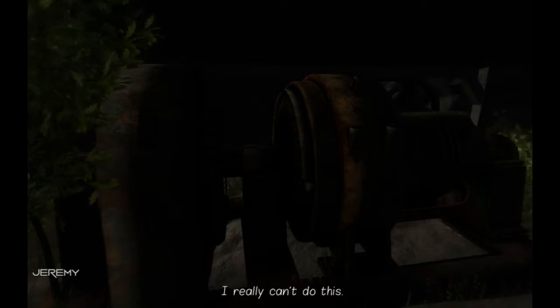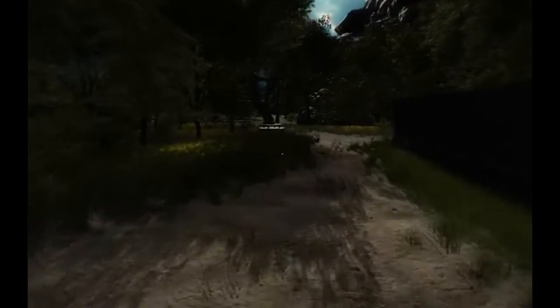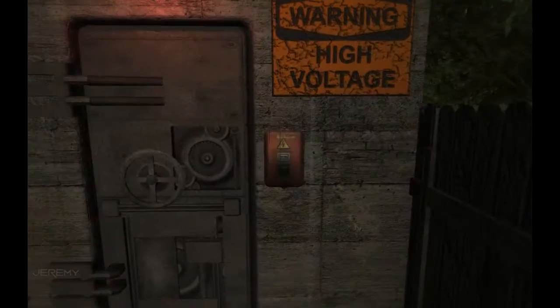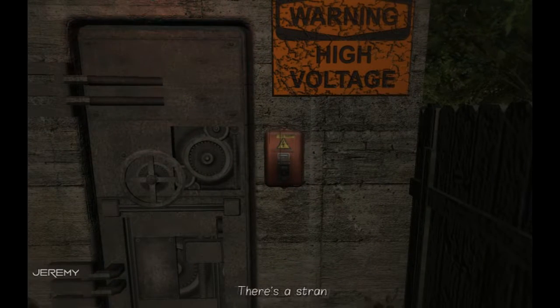We're here at the power unit. Let's try to stick-handle this thing. No — I really can't do this. I don't know what I'm trying to do. Service electronics. Warning — high voltage. I think it's the door's opening panel. There's a strange slot in it. I wonder if my stick fits there. It probably doesn't.